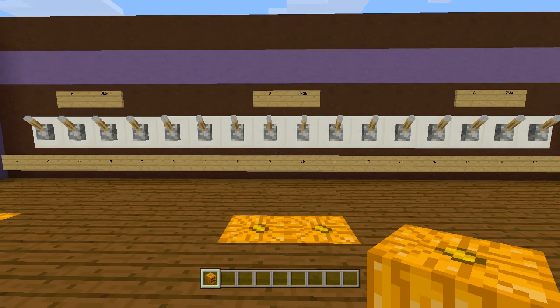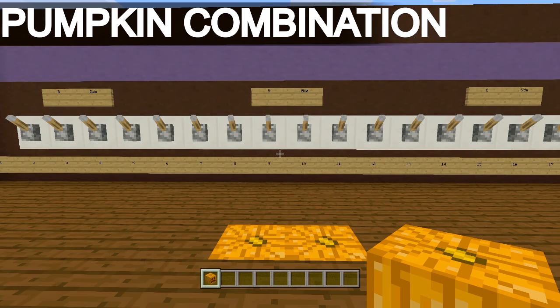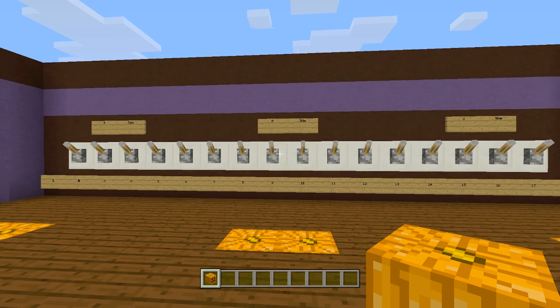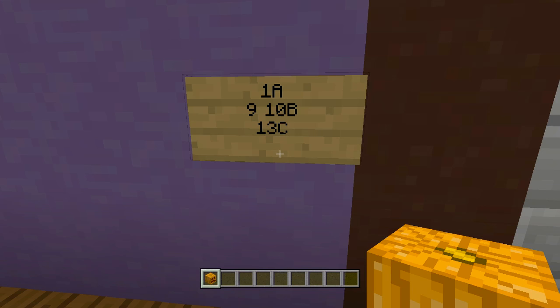Hello everyone, welcome back to another redstone tutorial. In this video I'll be showing you how to build my pumpkin door. I know that sounds a little weird because I've never seen something like this before, but we're going to be using a simple lever lock where you have to get into the door by using a pumpkin. My combination to get inside is 1a, 9-10b, and 13c.